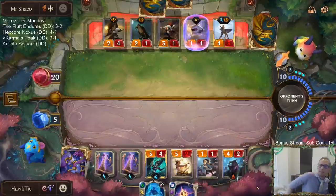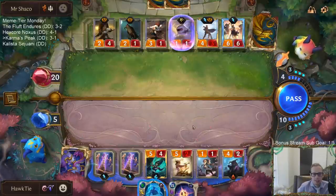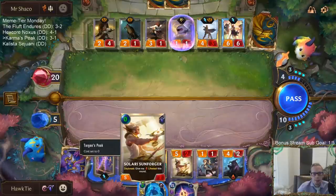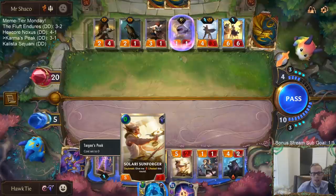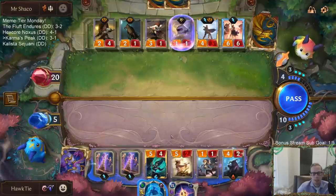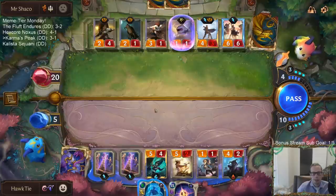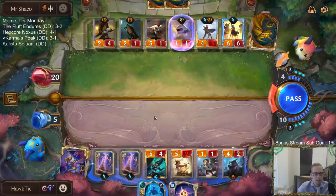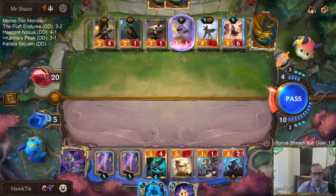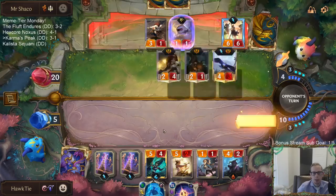Skies Descend costs 15 - ugh. Man, why couldn't I have kept my 2/1 in play? I guess we just die. I can rebounce the Sunforger but then I just reset it to being a 5/4 - it won't have Daybreak and it won't have Lifesteal. But I guess I can just make it a 5/4. This isn't even Burst - I can't even play it and then block.